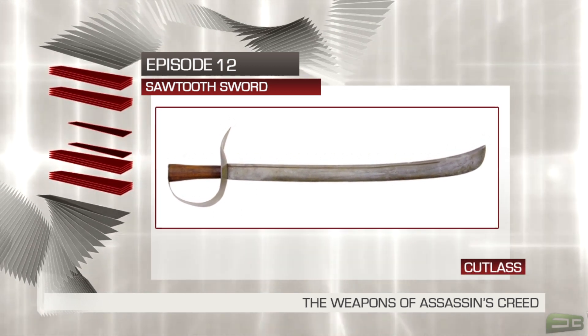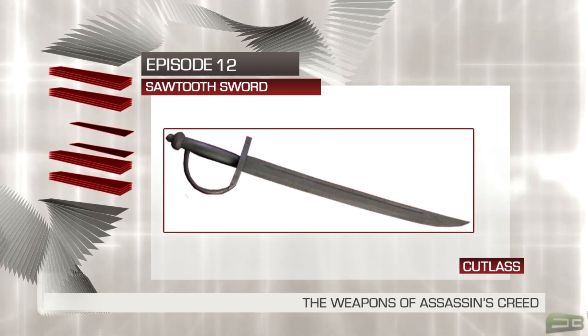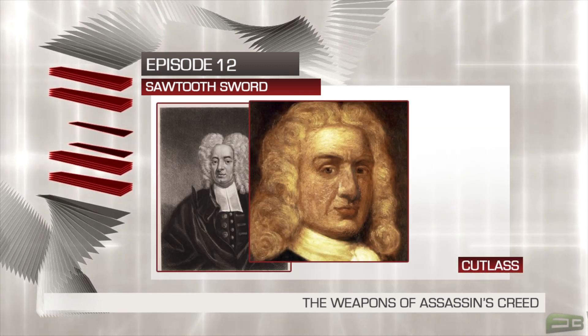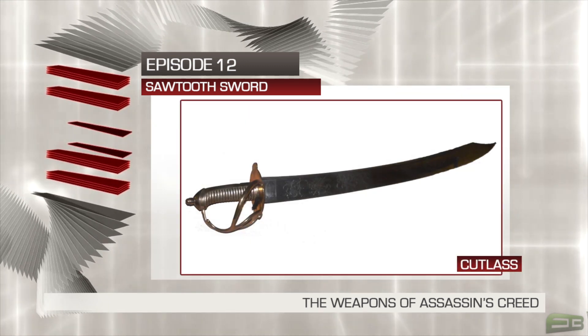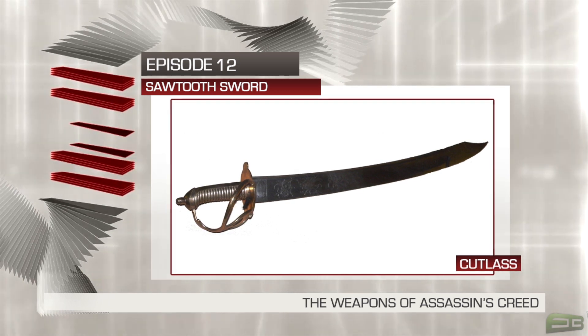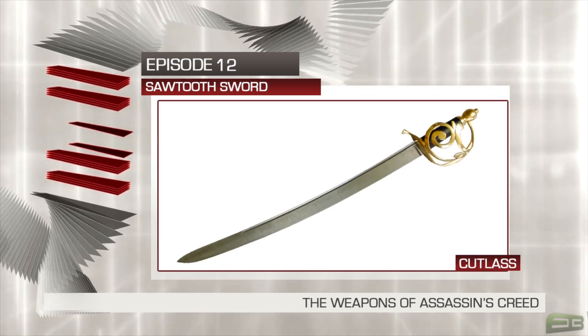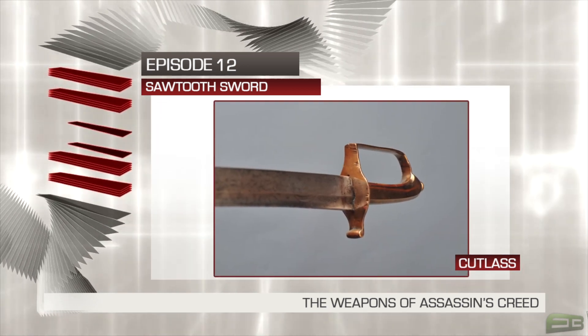Cutlasses are also famous for being used by pirates, a point well documented in contemporary sources, notably by the pirate crews of William Fly, William Kidd himself and Stead Bonnet. Sources say that the pirates used these weapons for intimidation as much as for combat, often needing no more than to grip their hilts to induce a crew to surrender, or beating captives with the flat of the blade to force their compliance or responsiveness to interrogation.